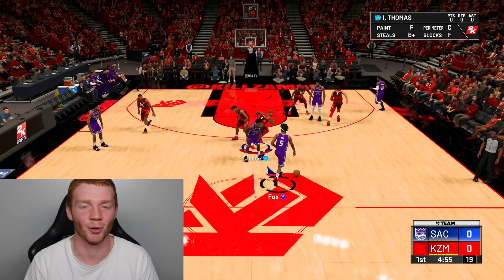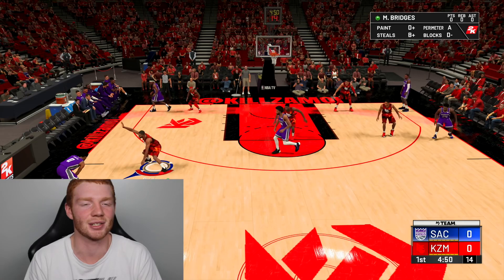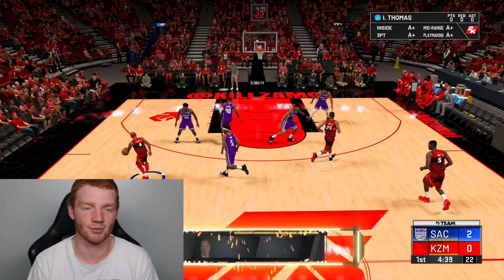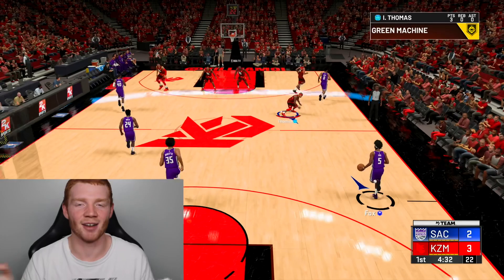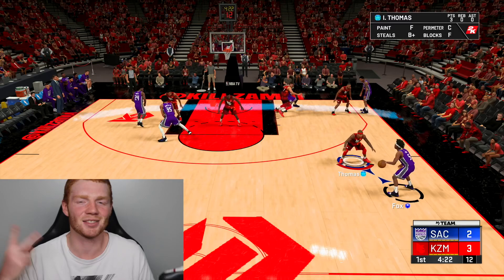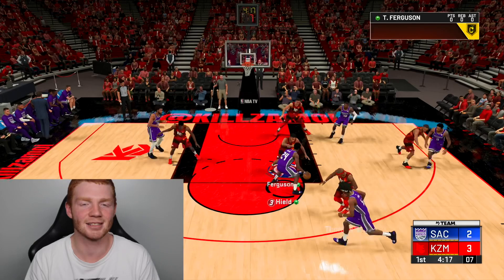This game is on rookie difficulty against not a great team, so you should be able to win — though the Kings actually have a decent 2K team. It's extremely easy on rookie; just play defense, and it doesn't even matter if you win or lose. You can literally throw up any shot you want with any player. I just give it to Isaiah, run down the floor, pull a three in his face, and green it every single time.